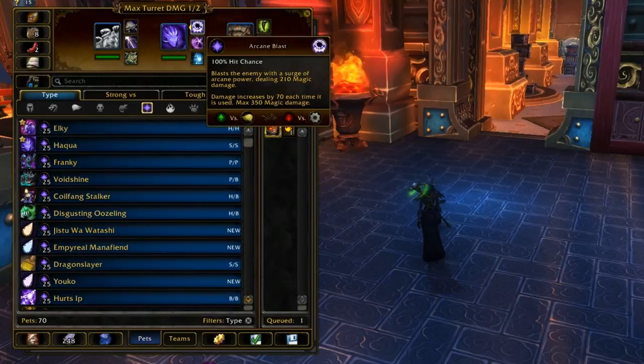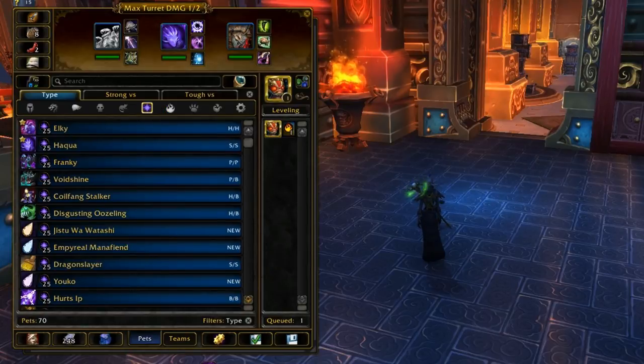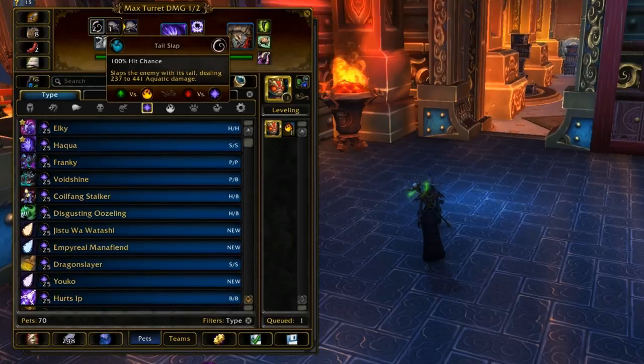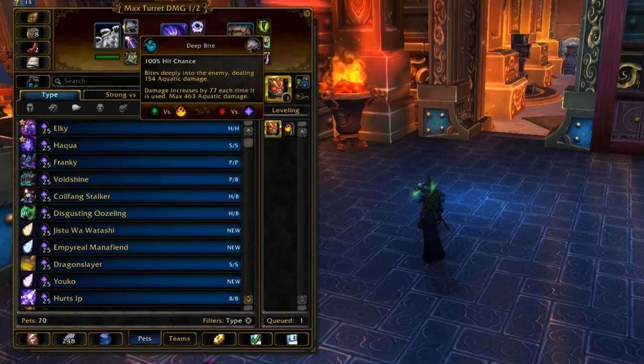I prefer Arcane Blast because it has a higher base damage than Deep Bite's crappy 150 starting damage — that's so low, you have no idea. You can just take Tail Slap if you don't want to worry about that at all, or if you plan on switching out your Hydralean a lot, because the stacks do reset if you switch out.